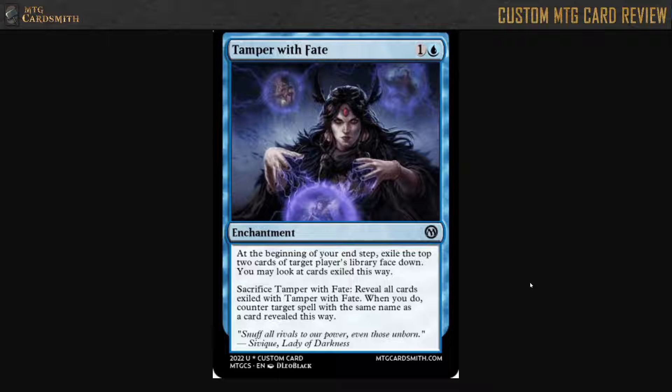So you play this on turn two, you kind of have a slow mill card here — it puts a little bit of a clock on your opponent. And then at some point you can sacrifice it to counter a spell, if it shares a name with something they've already exiled.